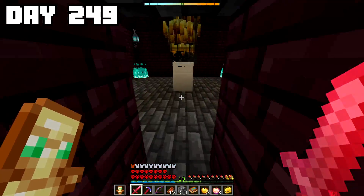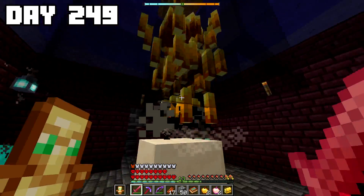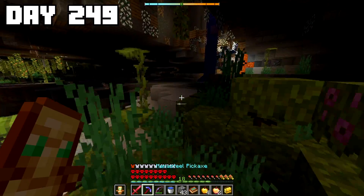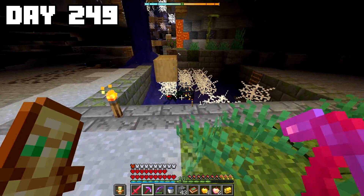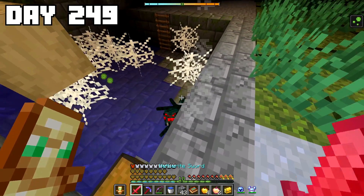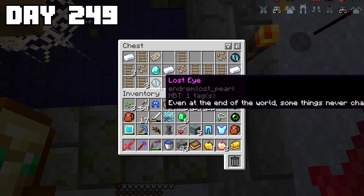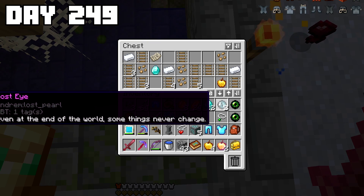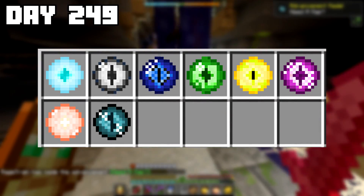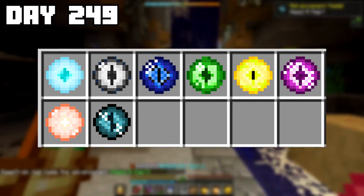The moonstone helmet was pretty badly damaged though, so before continuing to explore, I went back to my base and grinded some XP levels to repair it. But when I finally got back to exploring, I found what appeared to be a glitched mineshaft above a little cave spider spawner, and when I went to open the chest, I found the lost eye — meaning I was now only four eyes away from having all 12 of the custom eyes.